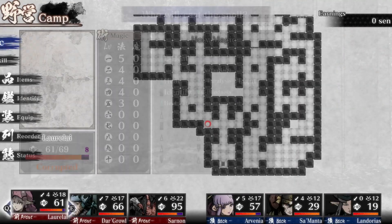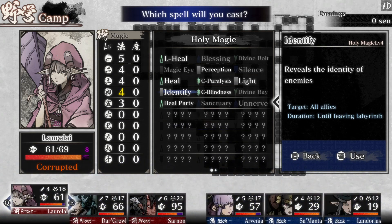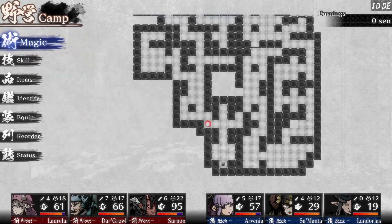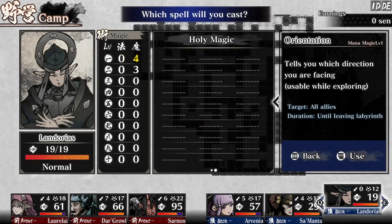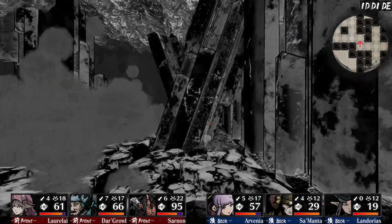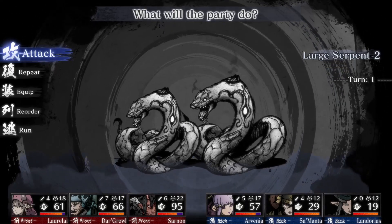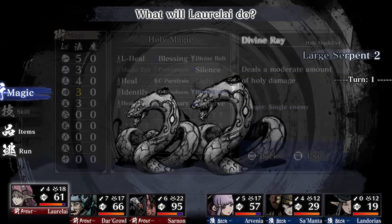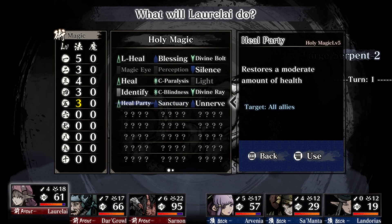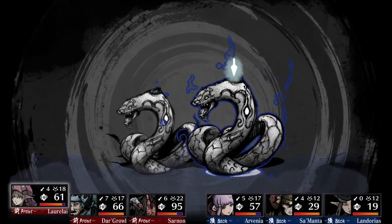Let's cast our proper magic first though. Let's cast Identify, Perception, and go ahead and cast Orientation instead of using a Kappa Plate. Alright, let's do it — hopefully they survive. Two large serpents, should be able to take them down pretty good. We're not gonna spare any attacks, we're gonna do what we have to do — take down enemies.